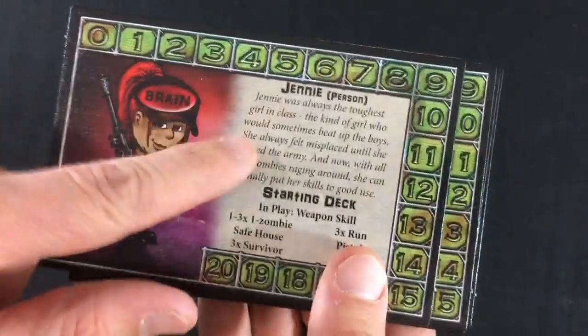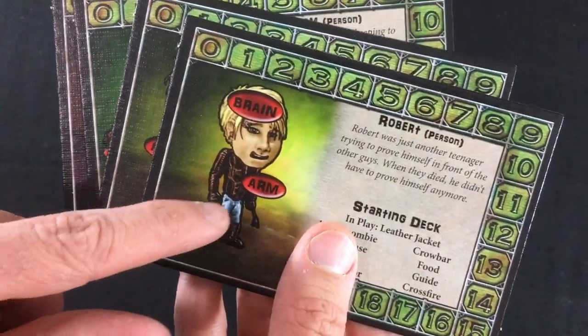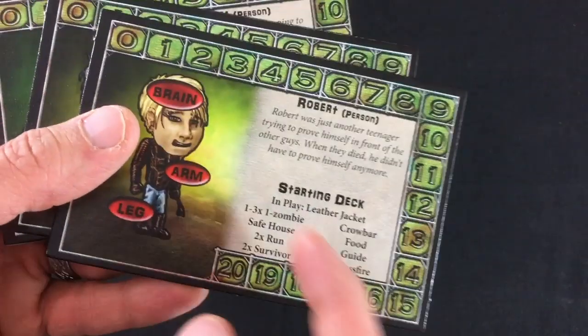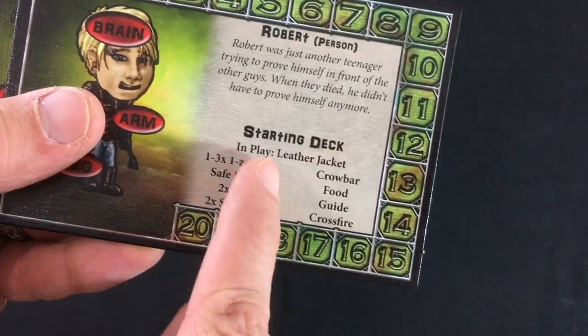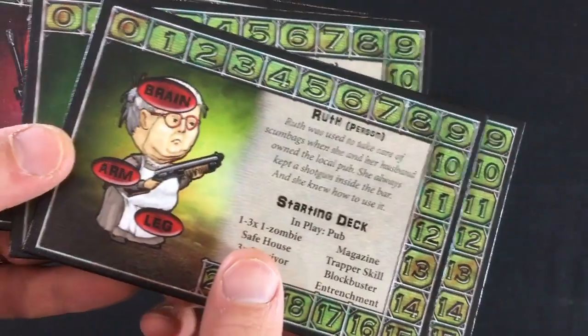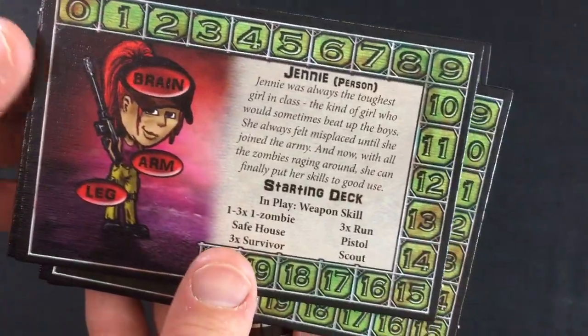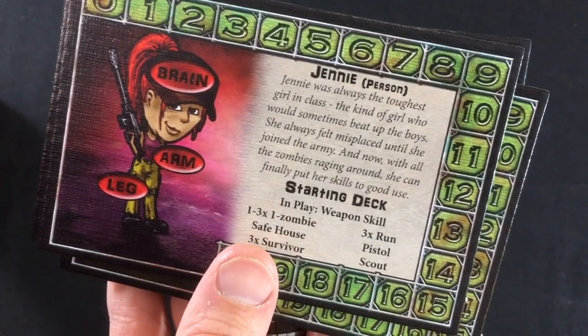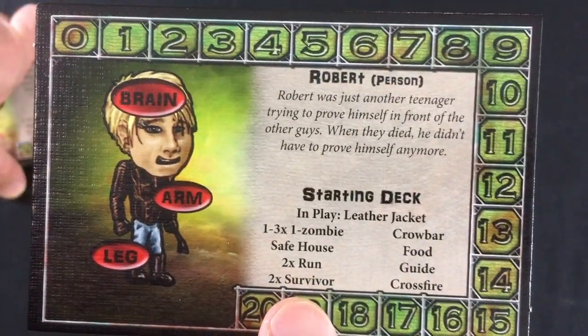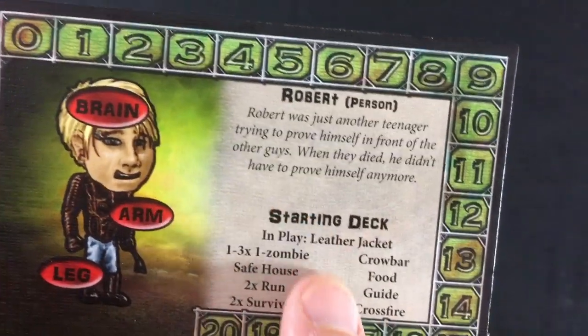Next, I'm going to choose one of the four characters. They each have a little bit of backstory, and the real difference is their starting deck. They all have an arm wound spot, a leg wound spot, and a brain hit that loses you the game. Robert has a leather jacket and a crowbar, Ruth has a pub and a shotgun, Adam has a machete and a dog, and Jenny has a pistol and weapon skills.